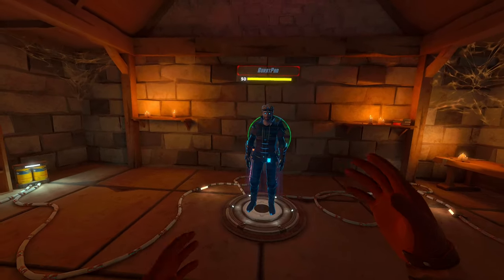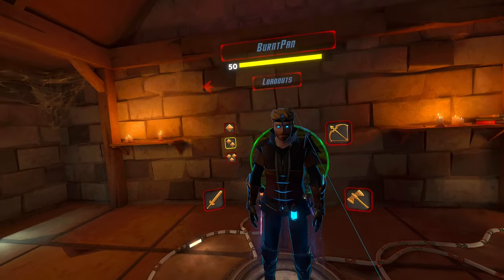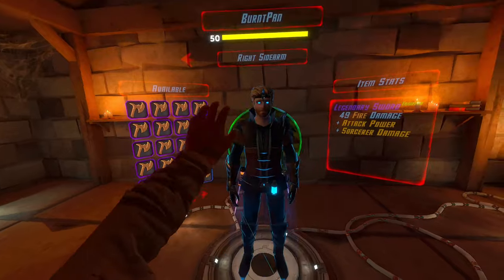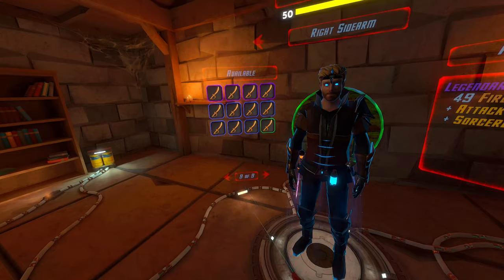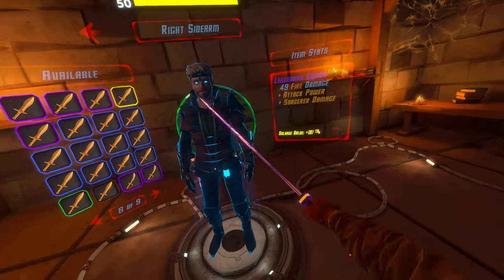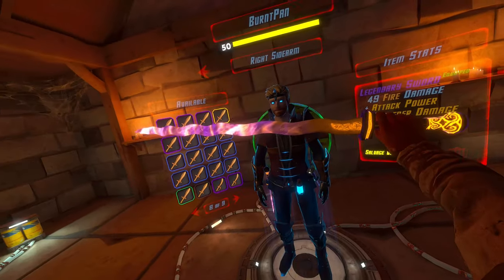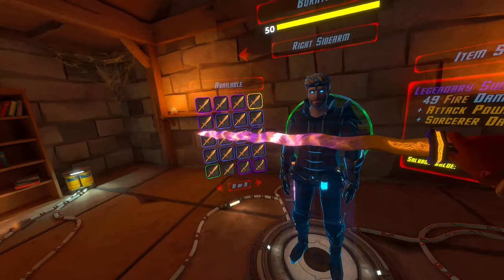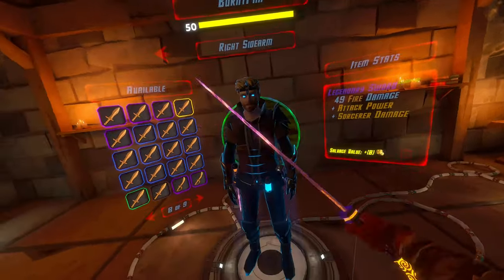Hello and welcome back to another video. This time I'm here with the rainbow loadout, as I'm calling it. This is basically just using all of the elements. We got fire, ice, and poison. On the right hand side is a legendary fire sword. I got this well before level 50, and I don't think this model is actually available once you get to level 50, so try to find it while you can. Maybe I'll use another character to find this model because it is freaking cool.